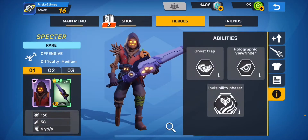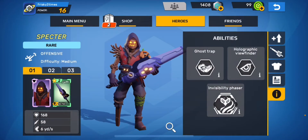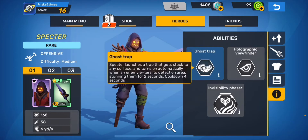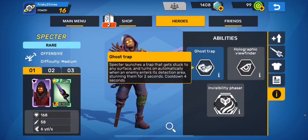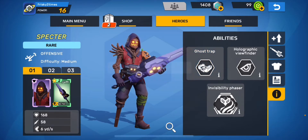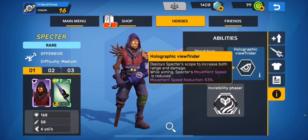Now let's look at his abilities. First, the Ghost Trap — Spectre launches a trap that sticks to any surface and activates automatically when an enemy enters its detection area, stunning them for two seconds with a four-second cooldown. I've tested it and was able to get about three ghost traps on screen at once, which is really nice — you can trap any area really well.